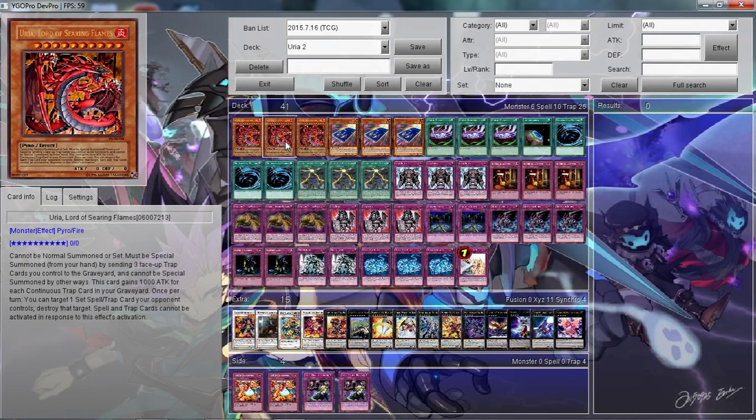Uriah is honestly probably my favorite Sacred Beast — it's probably tied with Raviel for my favorite. Hari is also the easiest to summon in my opinion. I mean, arguably Haman is also easy to summon, but Uriah you can actually build a deck around. So this is basically trap monsters with Uriah.